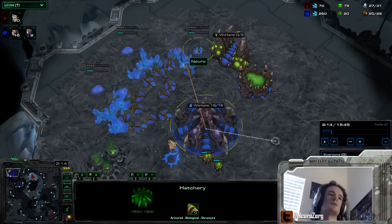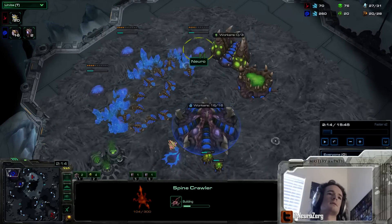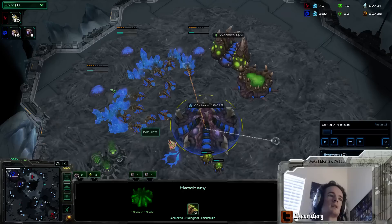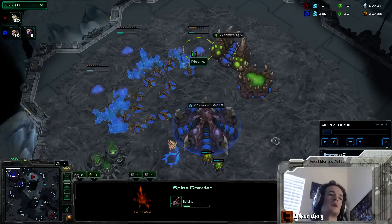So, the solution: three spines behind your mineral line, pulling off gas. Ling speed is not very helpful — slow lings are already faster than Zealots on and off creep, so that investment wouldn't really make much progress against Proxy Gateway Zealot. Spines, however, are incredibly strong in the early game.